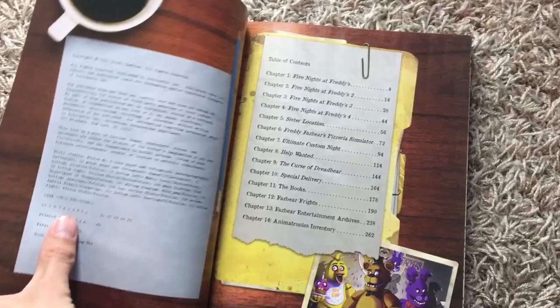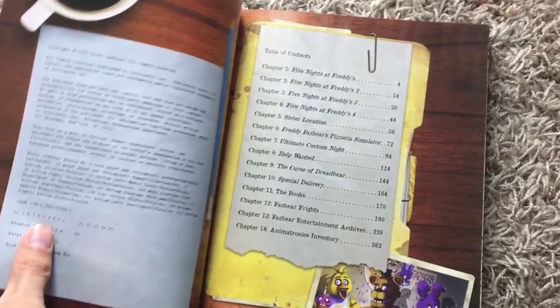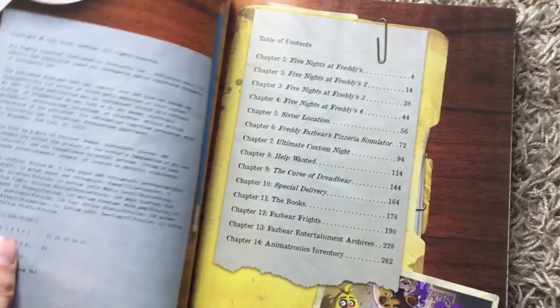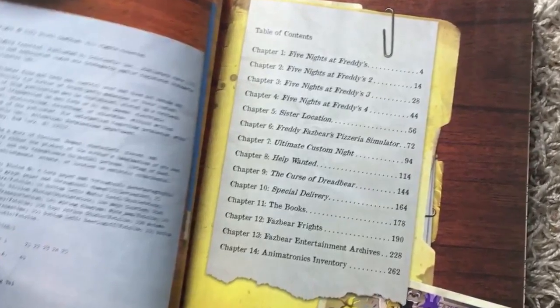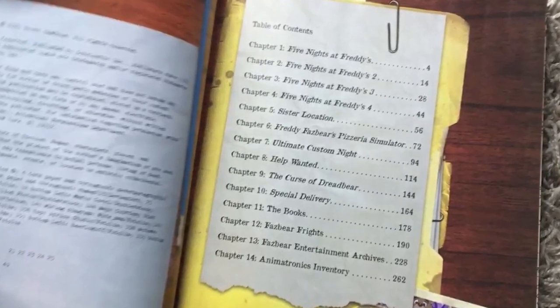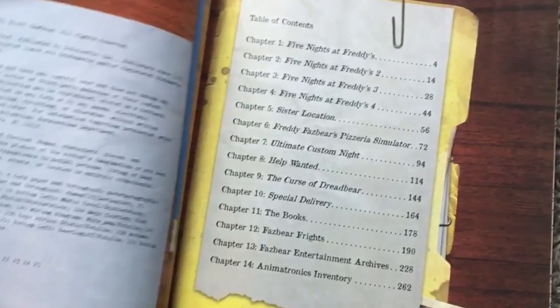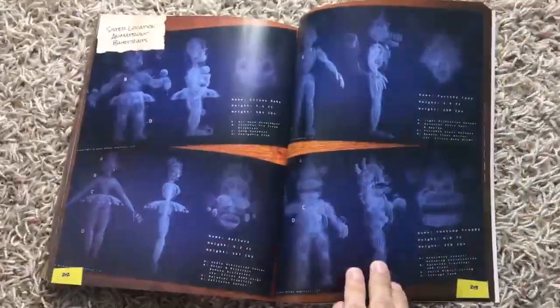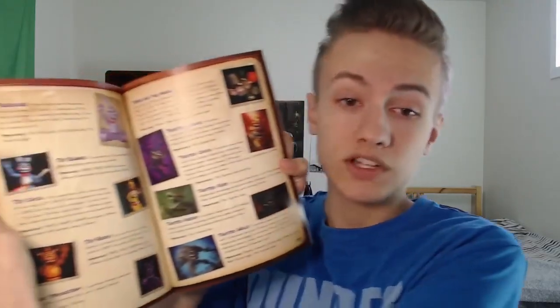There are 14 chapters in this book — some on every game in the series: the first four games, Sister Location, Pizzeria Simulator, Ultimate Custom Night, FNAF VR, Curse of Dreadbear. Interesting how Curse of Dreadbear gets an entire chapter all to itself. Also FNAF AR, the original book series, and Fazbear Frights. There's a chapter called the Fazbear Entertainment Archives, documenting phone calls from old games, tapes from FNAF VR, recipes, and blueprints from Sister Location. The final chapter is an inventory on every animatronic in the series, including some we haven't actually seen designs for yet.